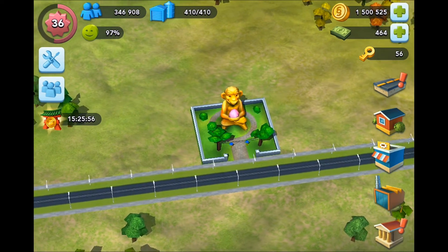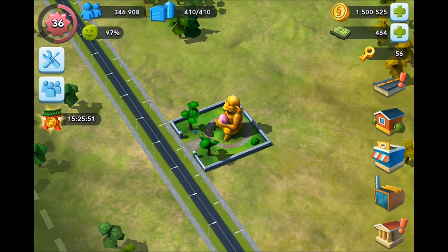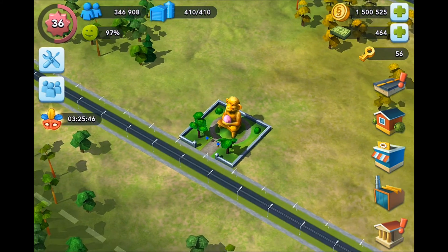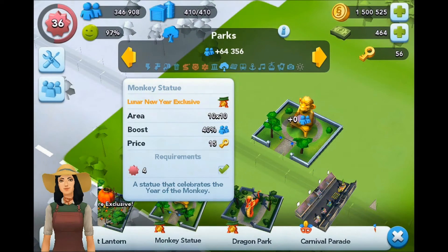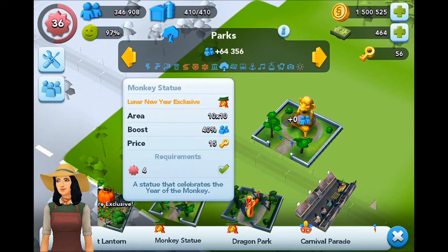Will we see it back next year to celebrate the end of the year as well, or is this your only chance to get the Monkey Statue? Who knows, but that's something to look out for as SimCity Build It moves into the longer term. You'll get a 10x10 area of influence with your park and a solid population boost of 40% for a price of 15 Golden Keys.